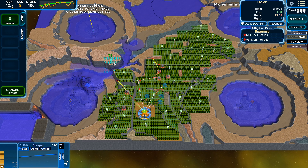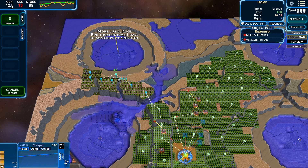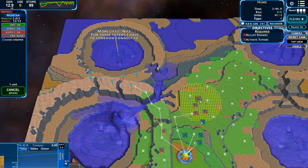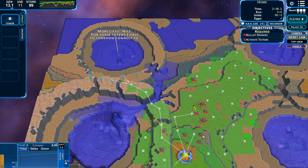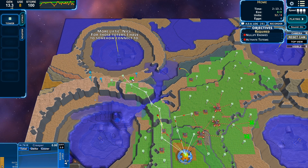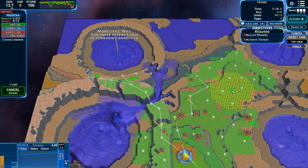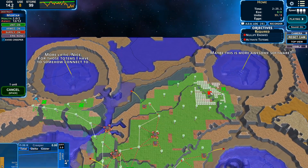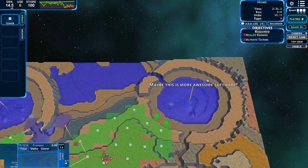I needed to be on this already. So let's put one there, here, here. My goal over here now is just to get stretched out along this area. Let's move one of these over here — it'll take a little bit long to get this rolling. Just a couple that way, and once these get up we're going to have room for a couple over there. Let's throw some over here and another one. More Liftec — totems I have to somehow connect to. And this says: more awesome software.